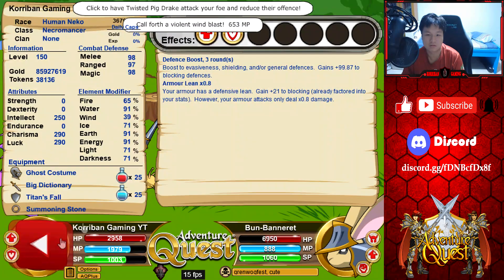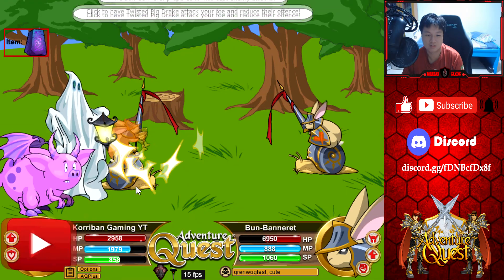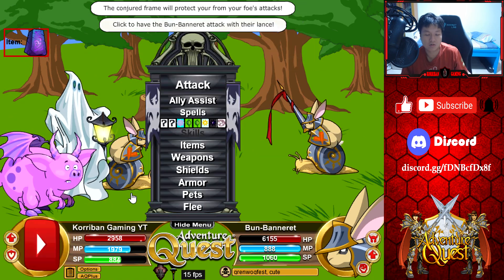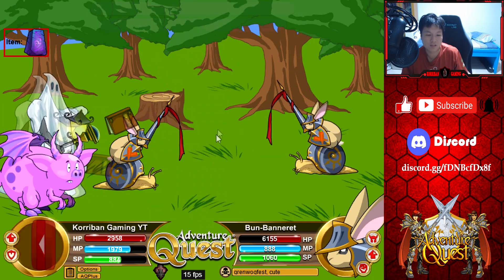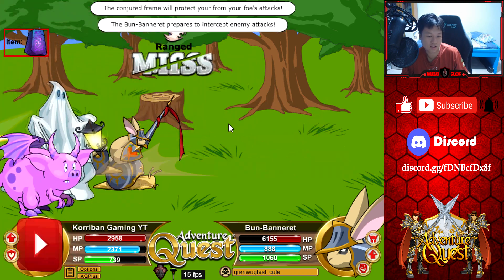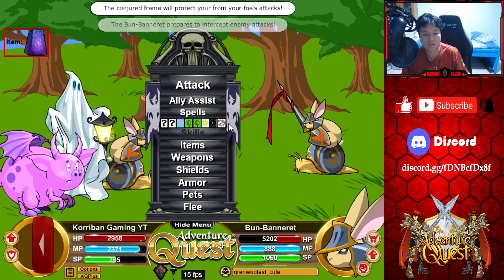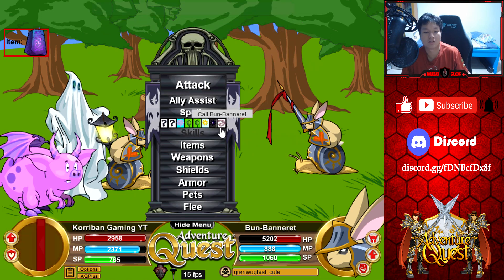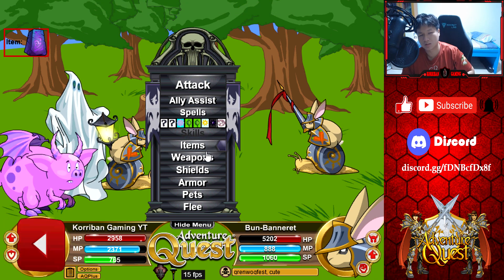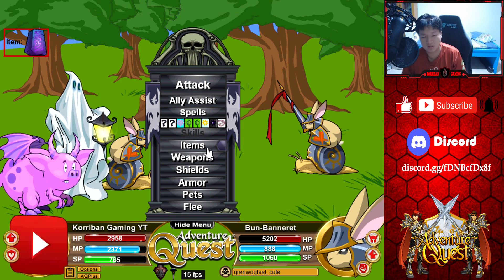So now we can swap back to Summoning Stone and Titan's Fall for maximum damage. Let's go ahead and cast a spell — look at the defenses, never hitting through. After the stat revamp, the global accuracy floor is going to be at 5% — whether it's for you or whether it's for the monster. So you will not be able to guarantee dodges anymore. Enemies will still have a 5% chance to hit you no matter what. That is something to keep in mind after the stat revamp changes, which should be coming by this week.